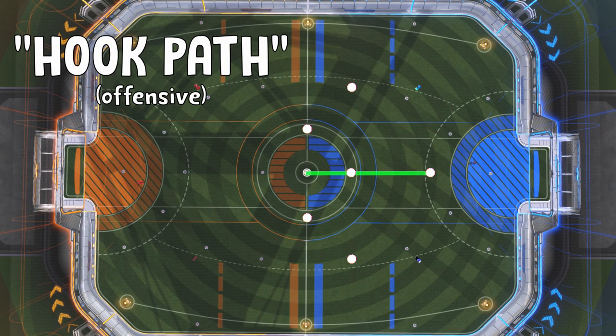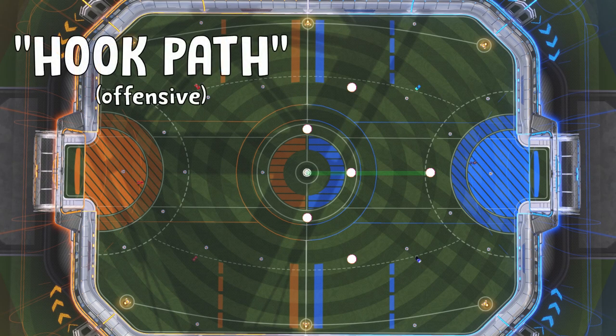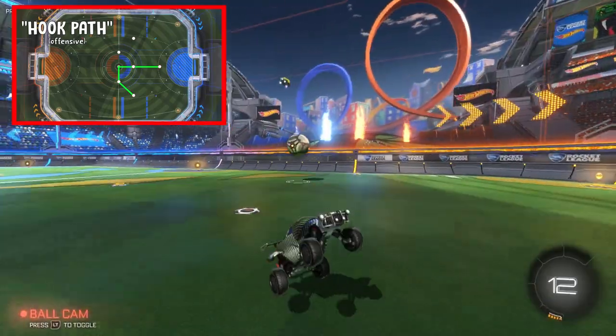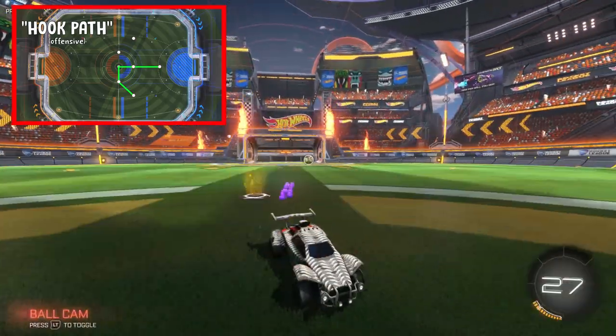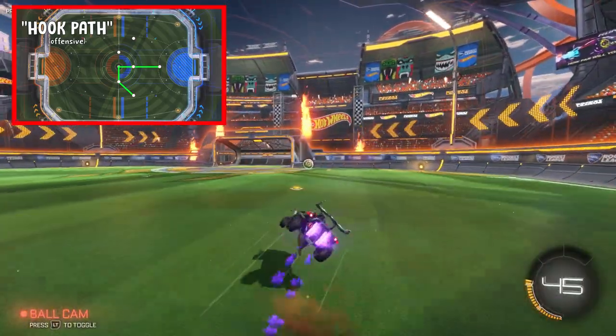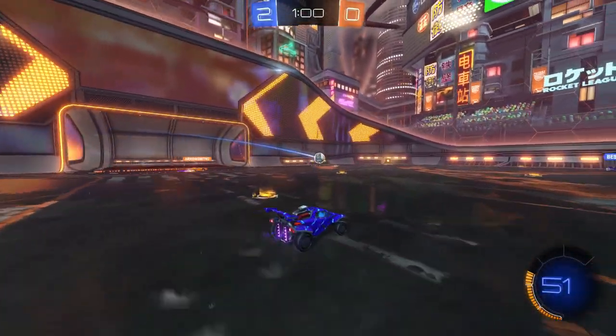The first one is the hook path. This path is excellent in twos but can be used in threes as well. It'll look like this in free play. Use this only when it's very obvious that your teammate is about to win possession on your way back to goal — this is why it's extremely important to keep ball cam on. Here's what the hook path looks like in game.